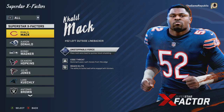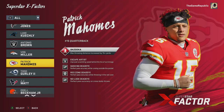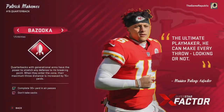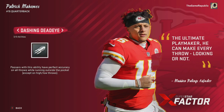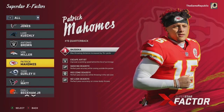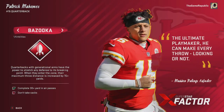Here are the Superstar X-Factors — as we see right here, they all have their special stuff. I'm going to pick Patrick Mahomes because I like Mahomes. As we see, there's the abilities: there's Bazooka, there's Escape Artist, there's Dashing Deadeye, there's Red Zone Deadeye, and then there's No Look Deadeye. All this looks like some pretty good stuff — I like Bazooka. You can select these and look at all of them.